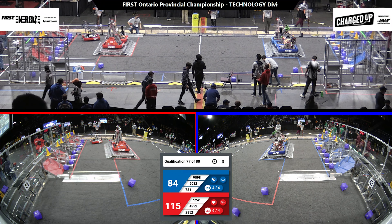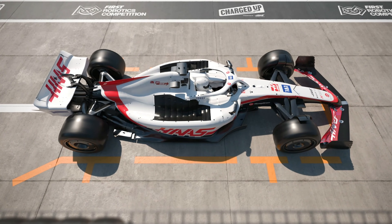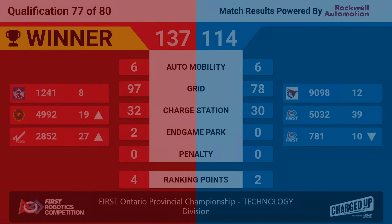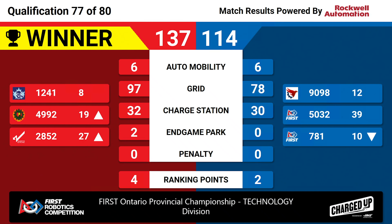Okay, I am back. Check out the screen — I'm going to give you a score. Red or Blue? Job well done, Red Alliance. Blue Alliance with a score of 137 with four ranking points — job well done. 12.41, 49.92, and 28.52. Blue Alliance had two ranking points with a score of 114.